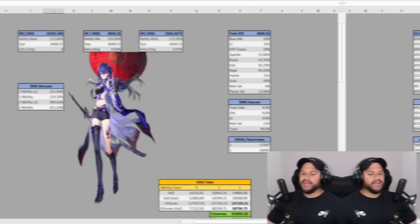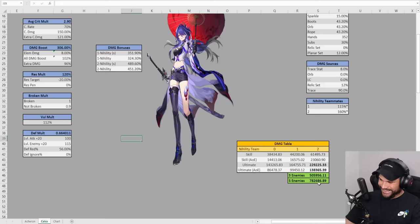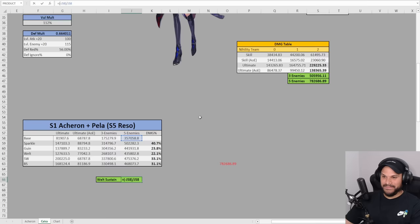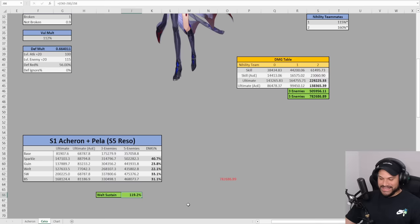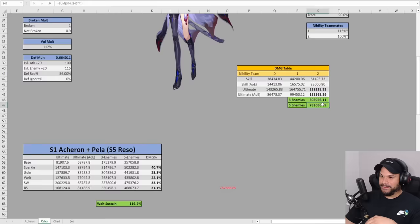To round out this video, I'm going to throw in Sustain Welt here — he gives a 12% vulnerability debuff and also amplifies damage, giving an extra 50% over here. Adding that in, Sustain Welt gets us a 119% extra damage increase. Yeah, don't sleep on Sustain Welt. Until we get another nihility sustain character, I think I'm going to pair up my Welt, my Acheron, and my Pela together — look at this damage. Obviously it's not going to be 100% accurate, but I think it's actually going to be even more in-game. That's going to be the end of the video — let me know what you guys think in the comments, and until next time, see ya.